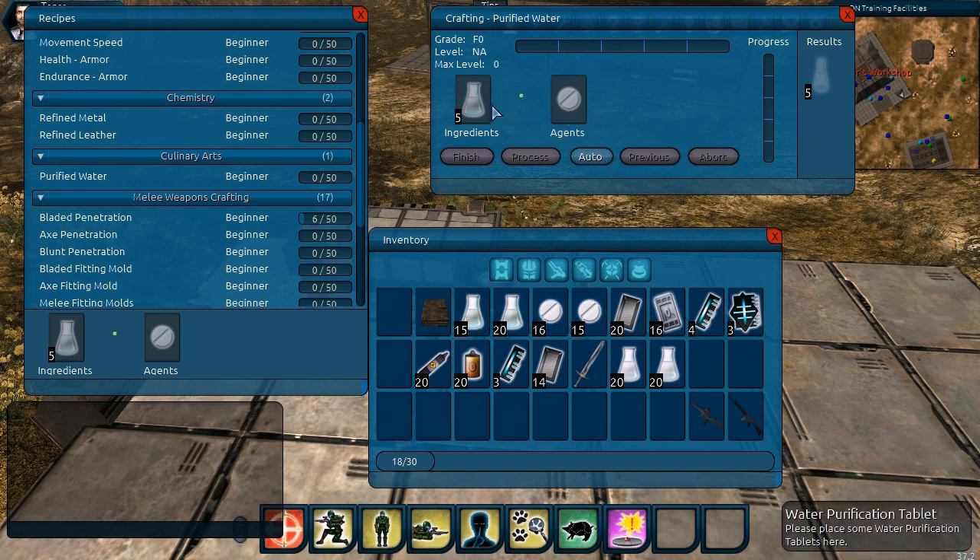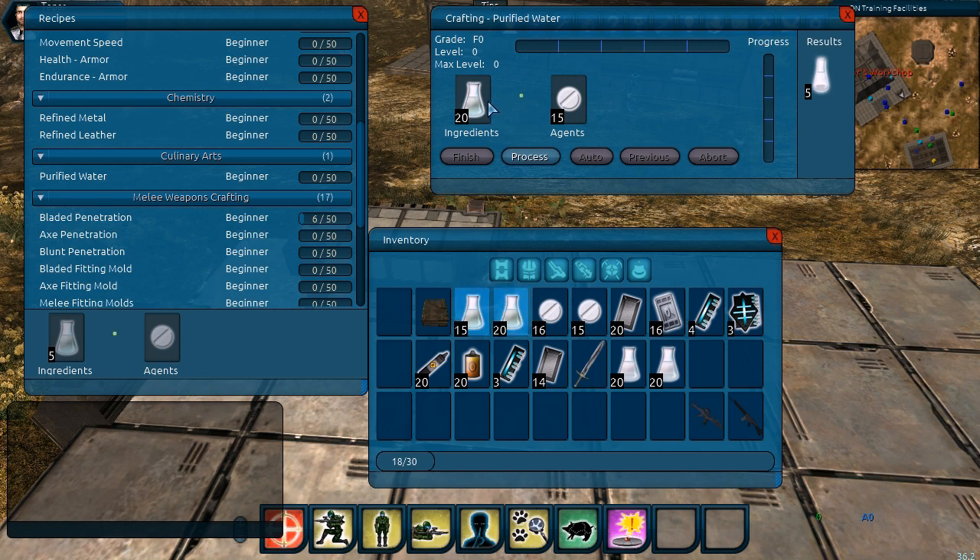In the very center you see the ingredients and the agents. Ingredients are consumed when you finish the process, while agents are consumed at every step — each time you hit the process button, it consumes an agent. We're going to hit the auto button to auto-populate the ingredients and agents from our inventory, which will pull the best quality options we have.